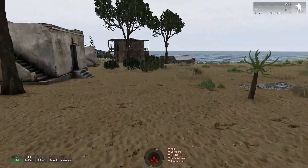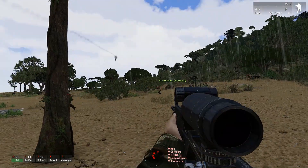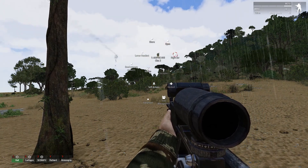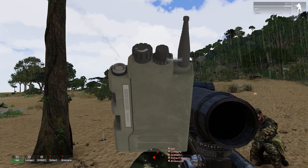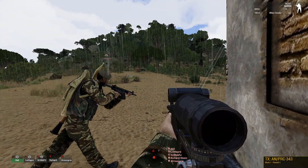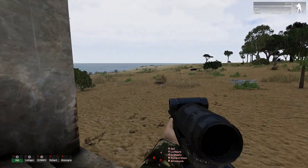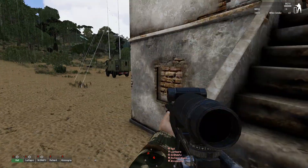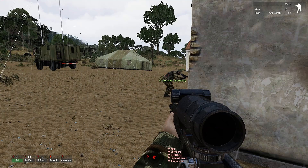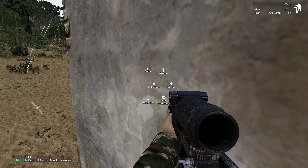I'm going to get behind cover and call off the CAS now. I'm going to call it in. We got an eagle down — call off the CAS, we're currently in town but one of them got taken out by an AA missile. We're going to go hunt down that AA. I think it was to the west. Just give me a sec, I'm going to swap my radio back to the correct channel.